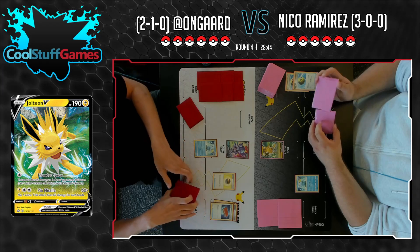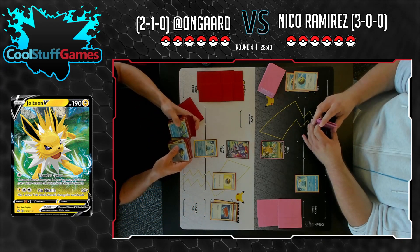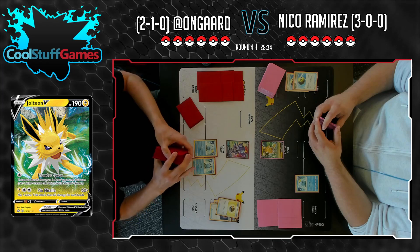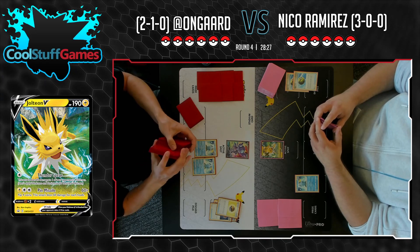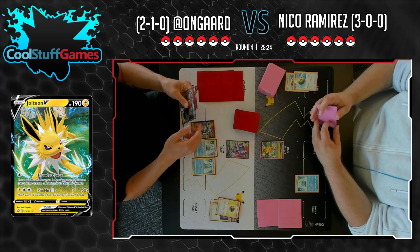This turn will be dedicated to On Guard probably getting a little bit of information out of his deck. This Level Ball will search — another Drizzile, another Sobble? I don't know if he's playing the Octillery line, because I did see Rapid Strike Energy flash through the deck. We could see an Octillery later in the game, though that sounds like a lot of Pokémon to set up.